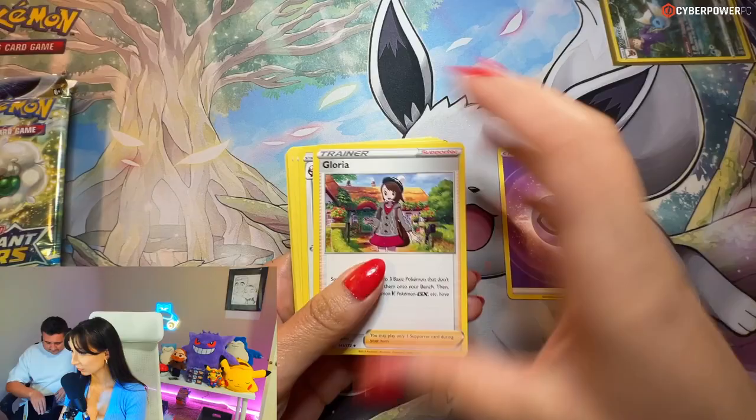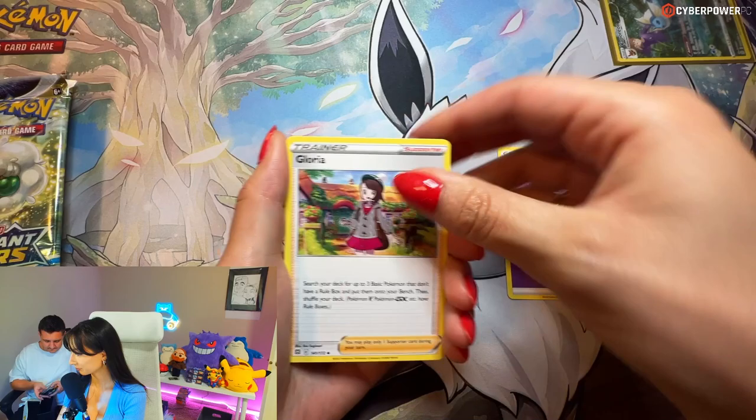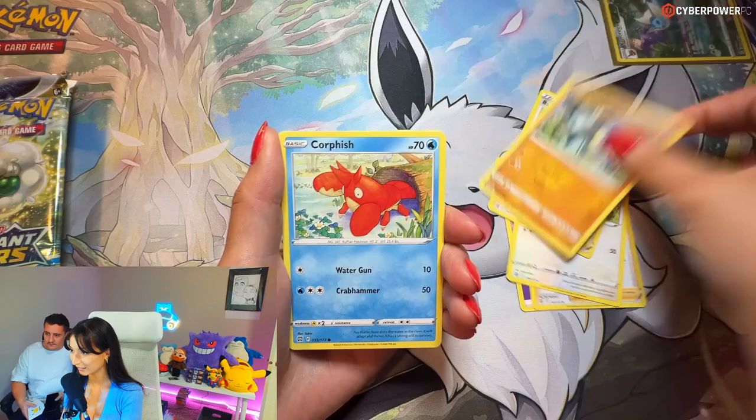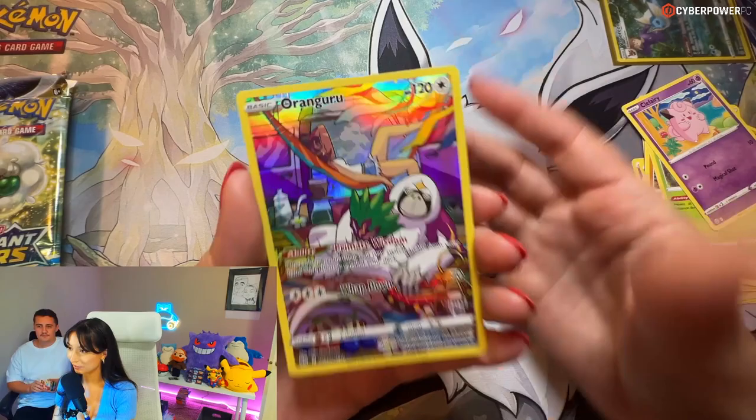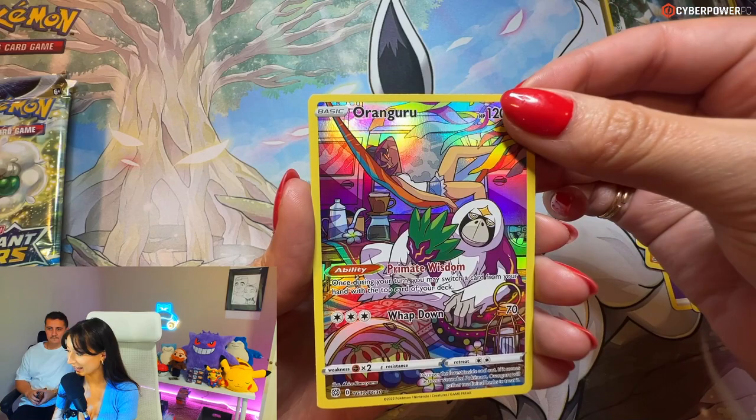We did get a nice little Vaporeon - that's nice. Gloria. Staravia, Staravia, Berryley, Gorishi, Sawk, Togepi, Clefairy, Arcanine. This is my favorite card.